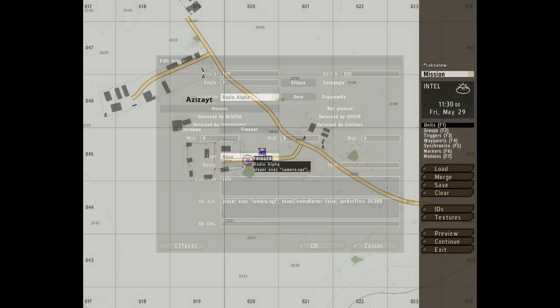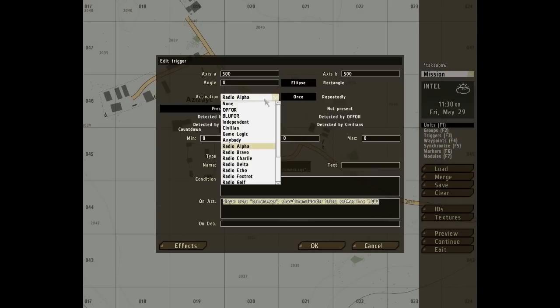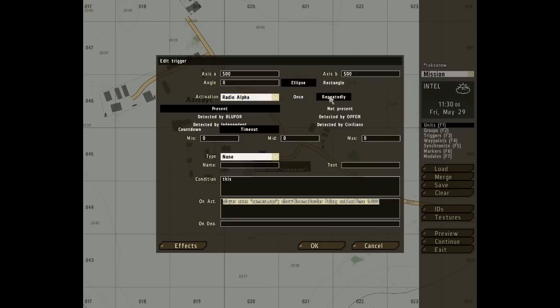Just remember: throw down a trigger and put in the code. Make sure you have it set — I don't like to change it because the other ways aren't as easy to use. Radio alpha set to repeatedly is nice because you can pop out of that camera, and if you're somewhere and you want the camera back you have to restart, so just set that to repeatedly.